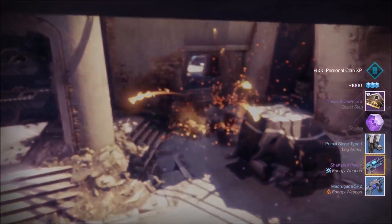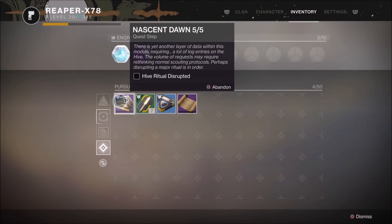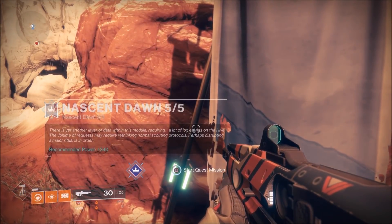Moving on, you have Hive Ritual Disrupted. If you pull up your map and look at Mars, you will actually see that you have a new quest available. When you go up to it, it says Nas Dawn five out of five, recommended power 340. All it is is once again killing Nokorious — it's not hard at all. I was hoping it was going to be something new because it doesn't specifically say what you have to do other than disrupt the Hive ritual, but anyways that is it — kill him and you're on to the next part.